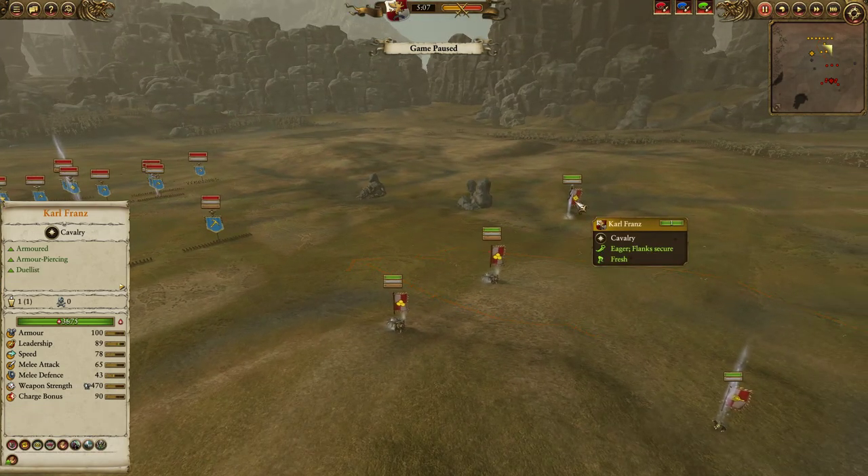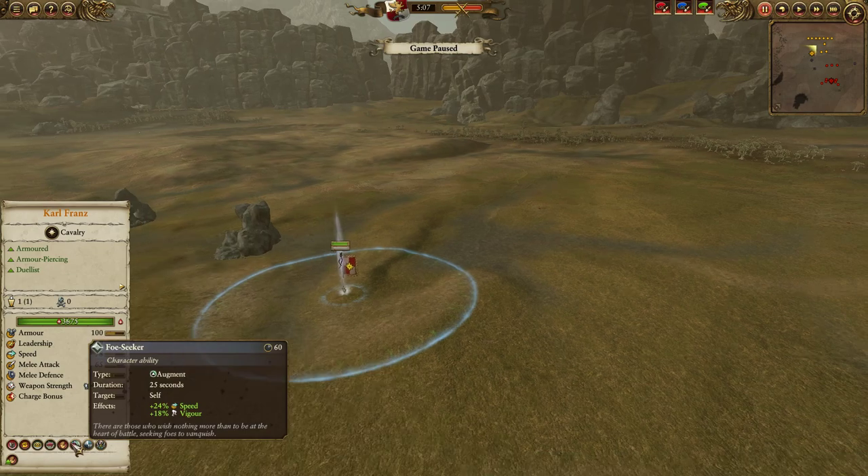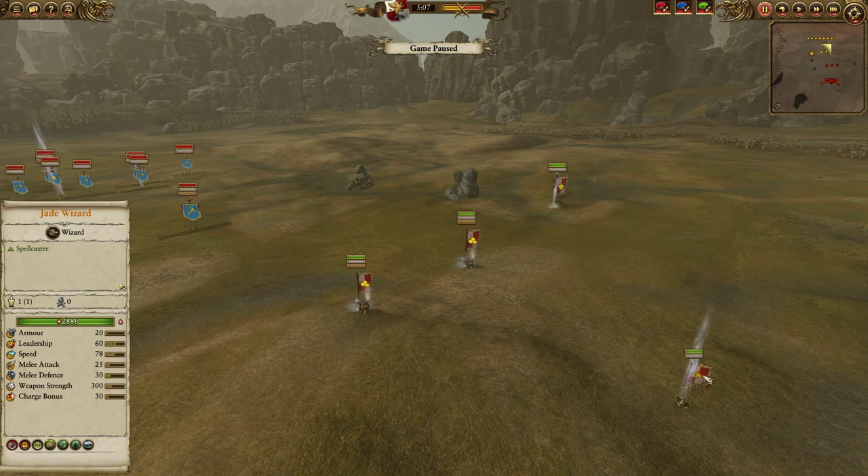For my lord, I brought Karl Franz on a horse — nothing fancy. He's got the Reikland Runefang, Send Your Ground, Hold The Line, and Foe Seeker. I think Karl's pretty solid in this matchup because AP, mobility, and some decent armor — all very good, can't go wrong with that.